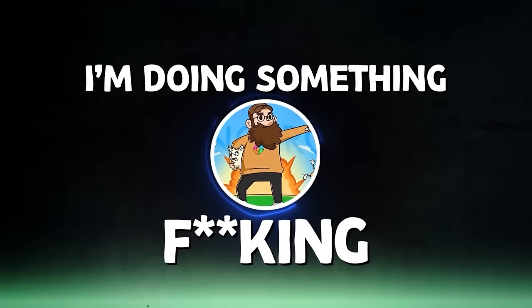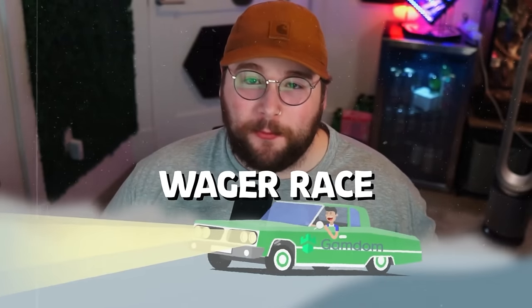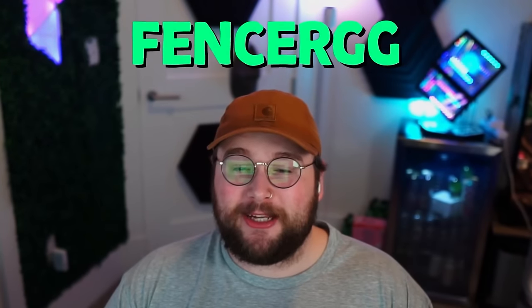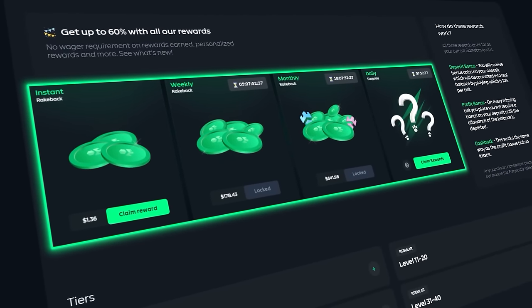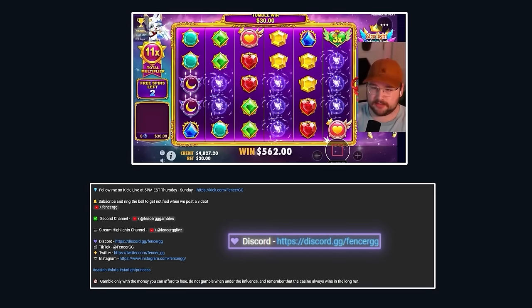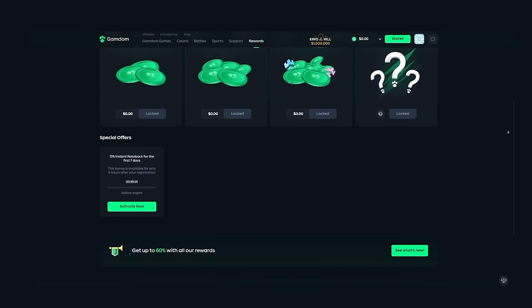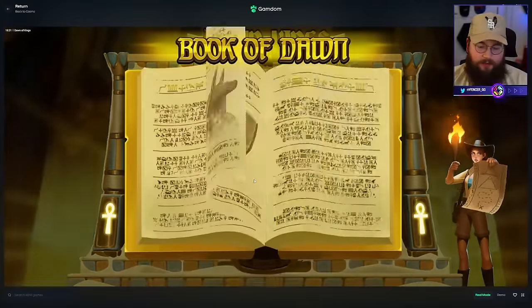I'm doing something big for anyone that supports me. I'm giving away $5,000 in the form of a weekly wager race for anyone that plays under code fencergg on Gamdom. Not only do you get activated for the $5,000, players also get a daily surprise, plus instant daily, weekly, and monthly rank back on all bets. Join my Discord - the link is in the description - to stay up to date with leaderboard statistics, free spins, tips, and all kinds of bonuses. Go to the rewards tab on Gamdom, click activate now, and enter code fencergg. You also get 15% rank back for the first seven days.